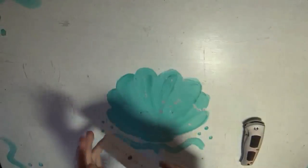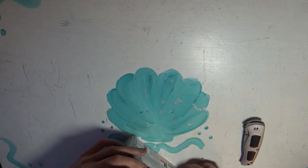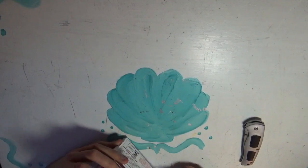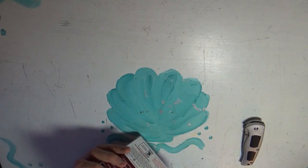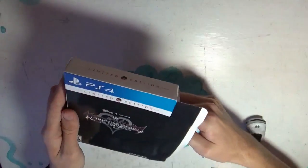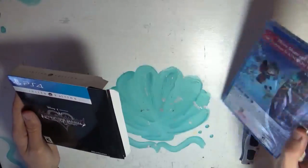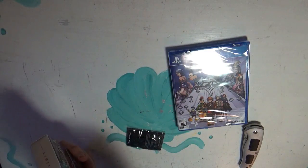Let's continue where we left off — opening up the box. The game. Pin. That is it. That is everything in this box. Let's go ahead and put this away so I can finish the rest of the unboxing.